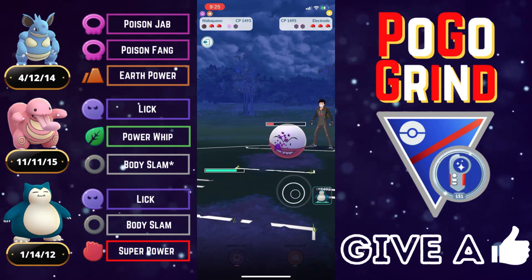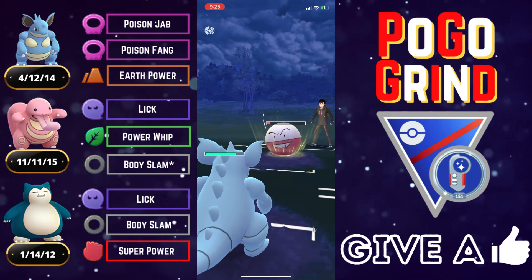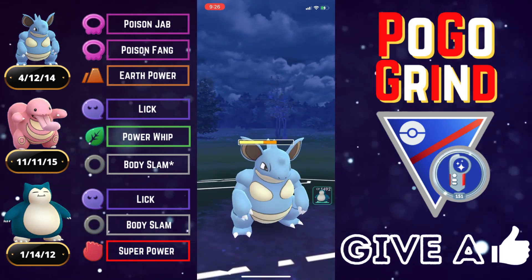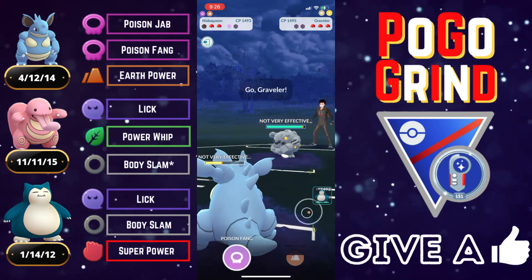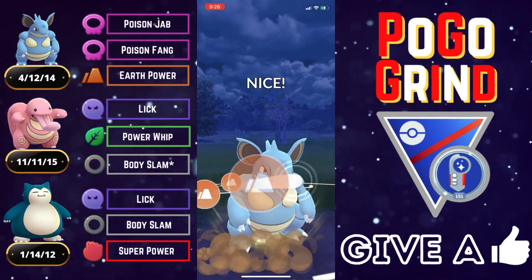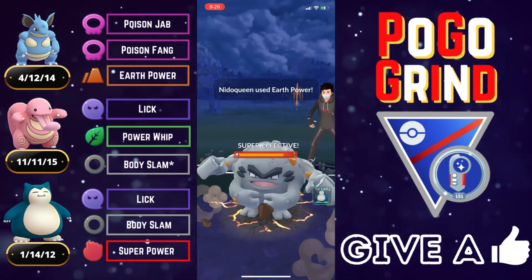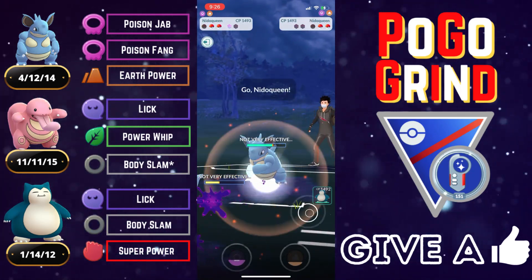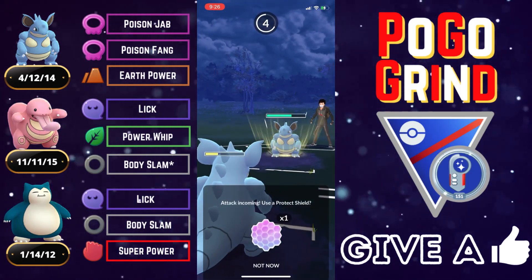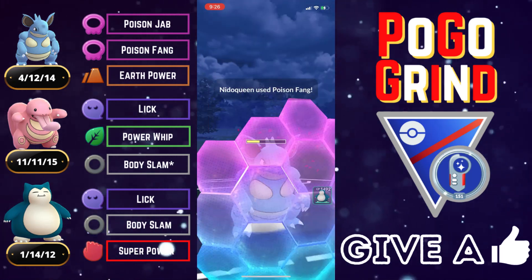We come in with our own Nidoqueen and look to farm this Electrode all the way down. We're not concerned about a potential Foul Play — Nidoqueen can tank it — and we farm it down. They then aggressively swap in their Alolan Graveler, sacrificing it to our overpowered Poison-type. Nidoqueen one-shots it with Earth Power — double super-effective plus STAB. Not sure about that play, but they had two Electric-types in the back and we've got a Ground-type that double-resists Electric.